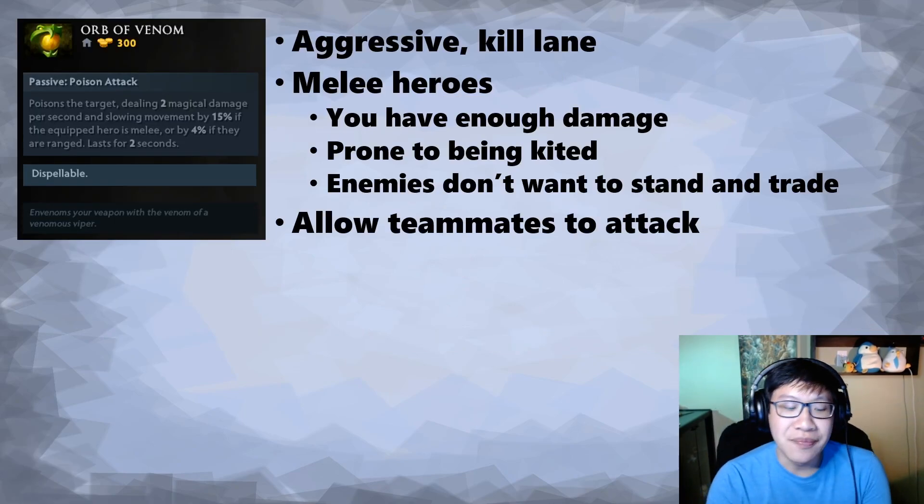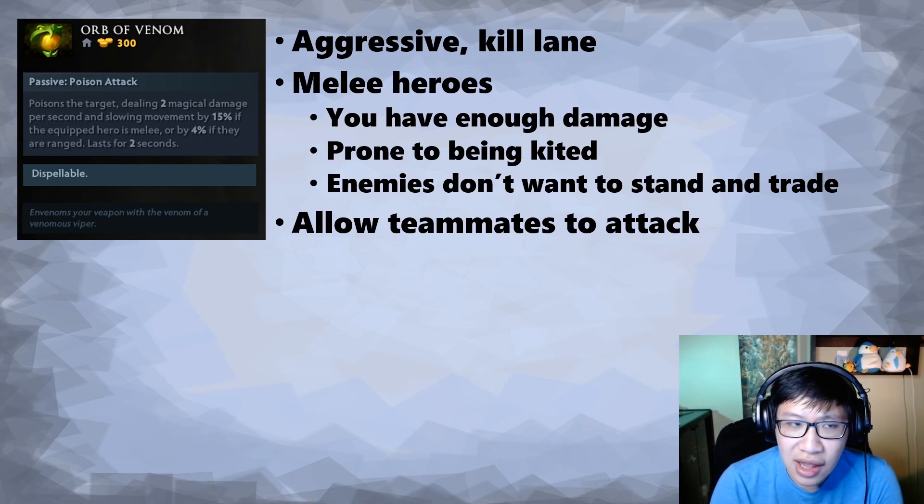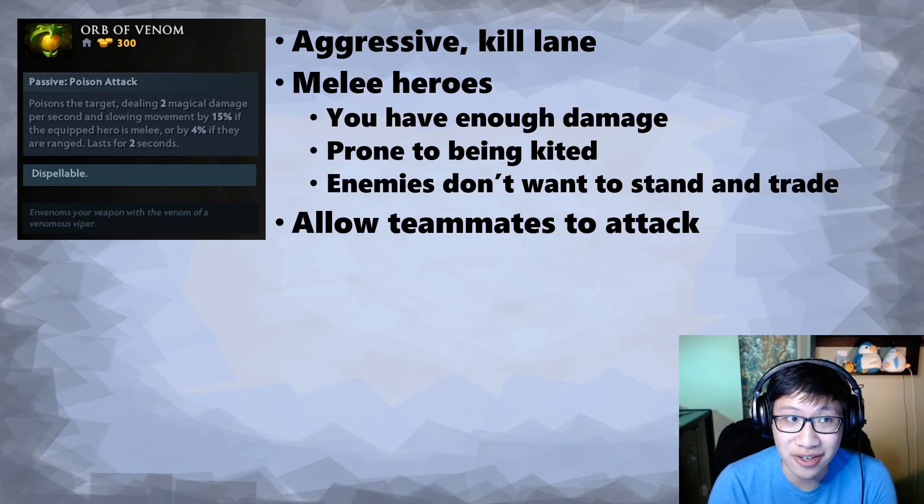Let's start with Orb of Venom. First, this item is 300 gold. Both of these items are 300 gold, and a lot of the time — at least for Orb of Venom and somewhat for Blightstone — if you're going to buy one of these, it's probably as a starting item if you're a support. It's a little uncommon to buy it after that. A lot of the time you will buy it with your starting gold. That's why we're considering this, because 300 is half your starting gold.